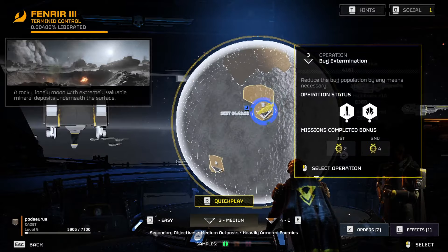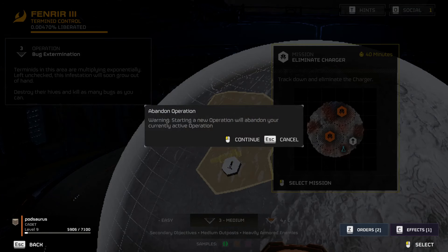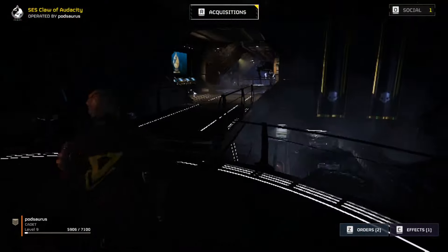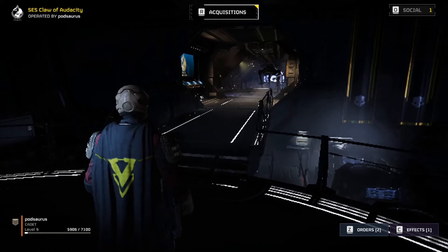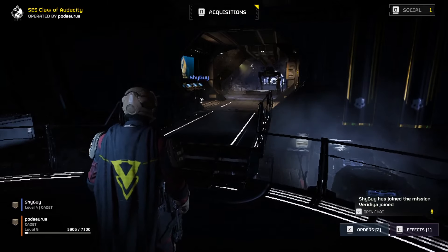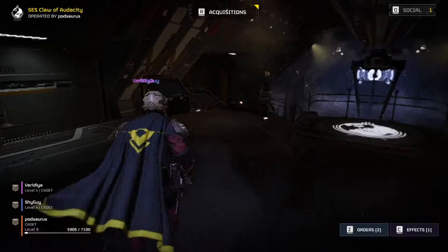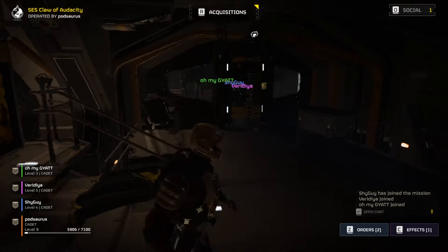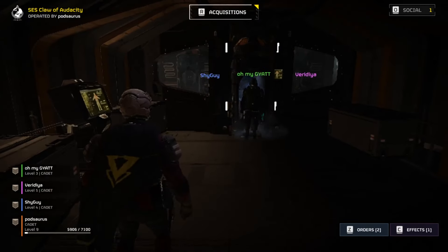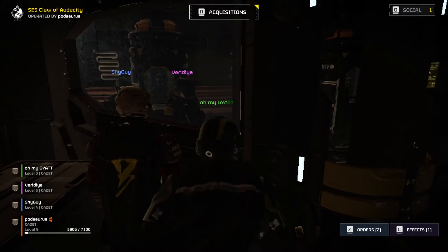Sometimes this will work. Some people might join here — it doesn't always work. Sometimes I'll sit here for a while and nobody joins, or people join and then they leave. Allied destroyer has joined the squadron — we got people. Sometimes they get stuck in there. These guys didn't... wait, they went back in. They're stuck. Don't worry — as soon as I start the mission, it should warp you guys out of there and into the mission, so it shouldn't be a problem.